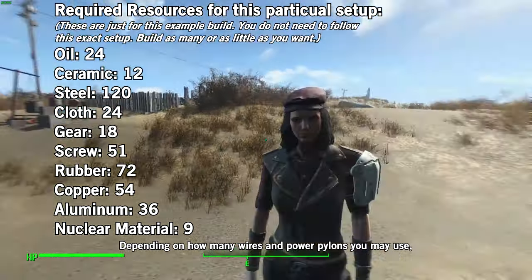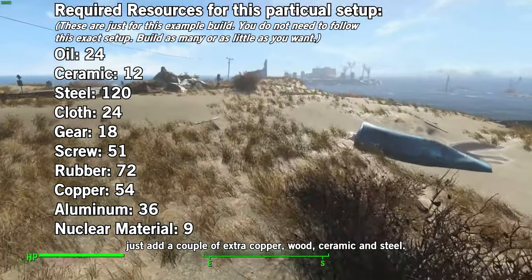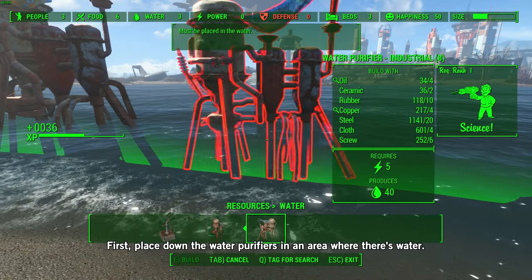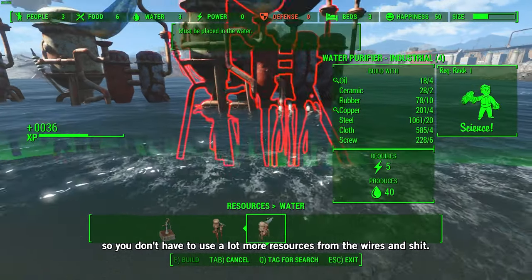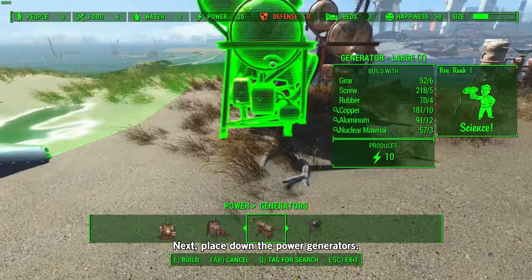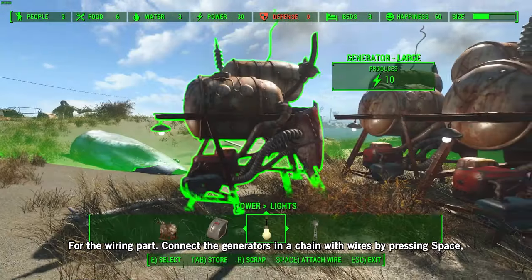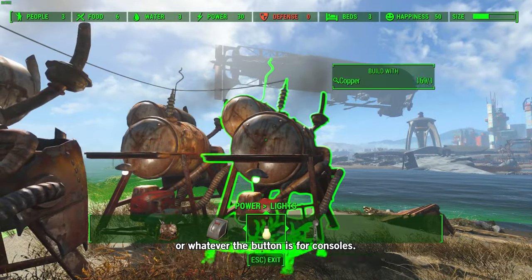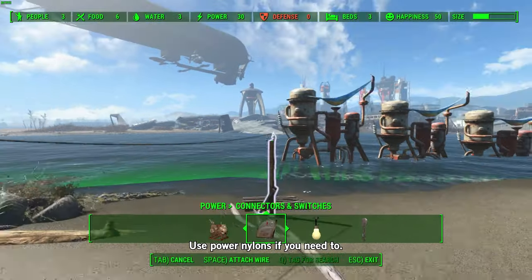Depending on how many wires and power pylons you use, add a couple of extra copper, wood, ceramic, and steel. Place down your water purifiers along the water's edge. Make sure they're fairly close to each other so you don't have to use a lot of extra resources for wires. Next, place down the power generators and make sure you have enough to supply power for your purifiers. For wiring, connect the generators in a chain with wires — on PC press Space, or the equivalent button on consoles. Then connect the wires to your purifiers in a chain as well. Use power pylons if you need to.